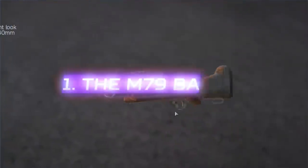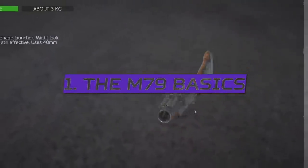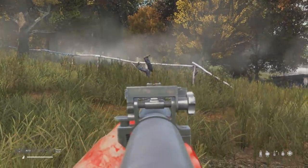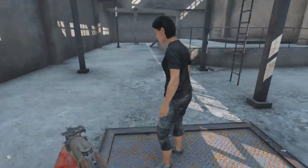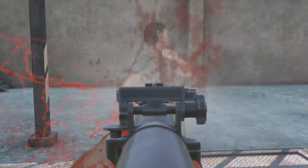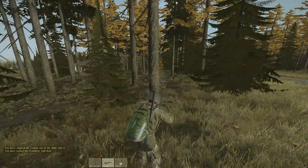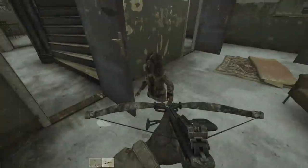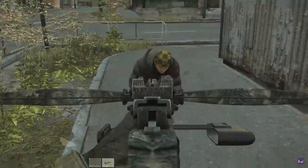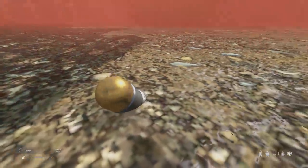The M79 grenade launcher is a Vietnam-era single-shot break-action projectile weapon, and it's the first weapon in the newer DayZ engine that inflicts damage with its projectile while simultaneously creating the biggest blood splat I believe I've ever seen in the game. With a little bit of copy and pasting, adding the crossbow to DayZ shouldn't be too difficult with how this tech is now in the game, but this projectile tech is still a little rough around the edges, as you'll discover later in this video.